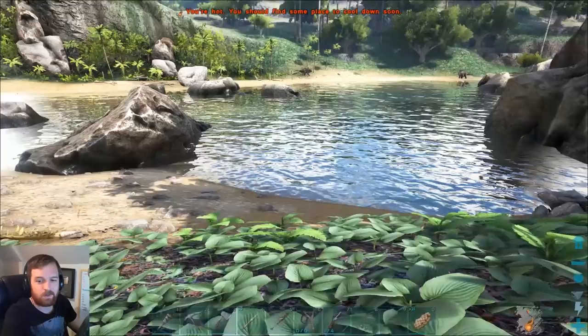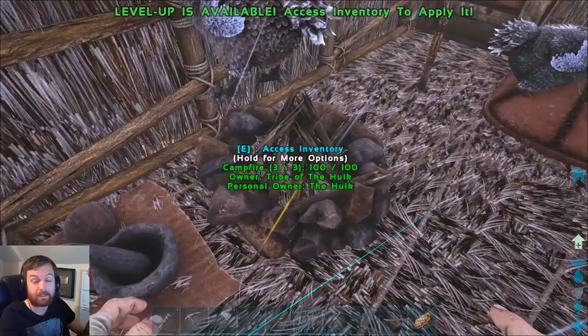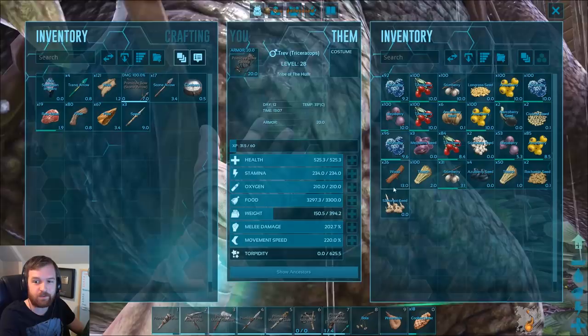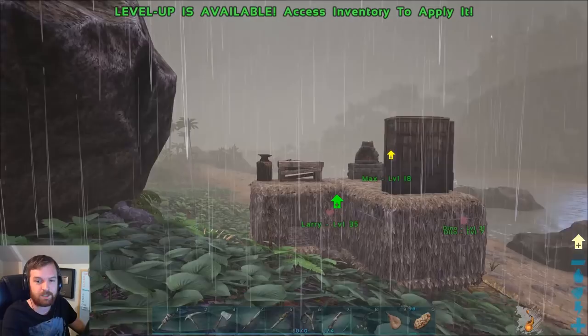I am in the process of getting a whole bunch of narcotics so I can get myself some more of these beautiful Tranq Arrows — they are like a godsend. I managed to get all of the narco berries using Trev. Trev is going to be very, very useful for harvesting berries in the future. I'm very glad you guys suggested that we tame a Triceratops — I appreciate the suggestion.